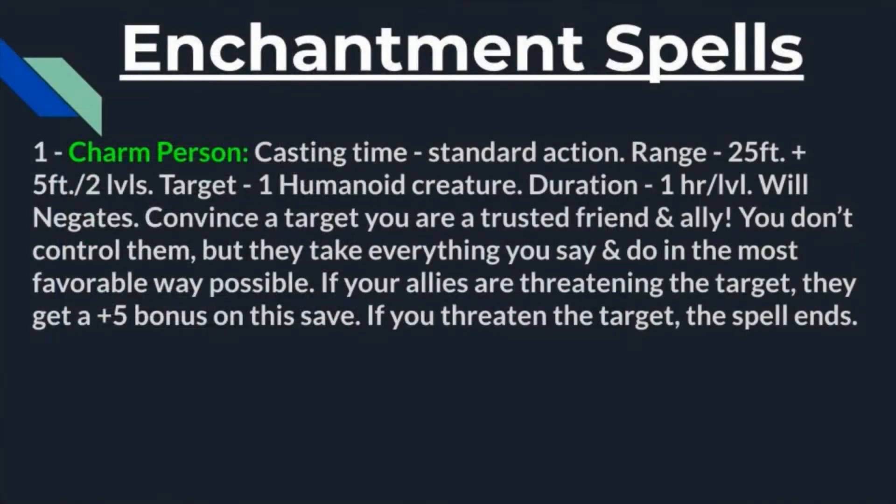Creatures with five hit dice or more are unaffected by the spell, and after a creature has been dazed they are immune to further castings for up to one minute. A minute is going to be longer than most combat encounters, so you're very limited in how effective this spell will be. By the time you're level three or four you're going to run out of viable targets. It's nice in a pinch if you've got a three hit dice spellcaster, but this will quickly be replaced by much better spells.